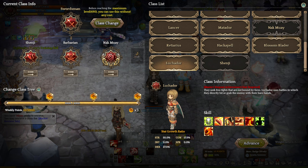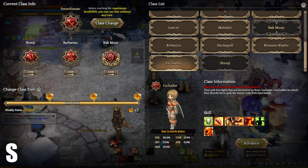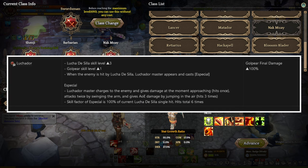The next class is going to be one of my favorites, and that is going to be Luchador at S tier. The Luchador class is actually a versatile tank DPS class that can wield any title weapon. It boasts a wide range of crowd control abilities and is widely regarded as one of the strongest PvP Swordsman classes in the game. With an impressive damage output, there are no downsides to playing as a Luchador. However, players need to clear the achievement quest in order to unlock Luchador. Luchador level 1 Vibora increases the level of Lucha Desilla by 3 and Gold Pile by 1. When hitting enemies with Lucha Desilla, a Luchador master will appear and perform a special attack dealing damage with a charge, two-armed swing, and an away jump attack. Level 4 Vibora increases the final damage of Gold Pile by 100%.